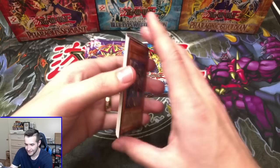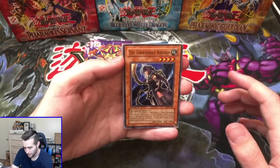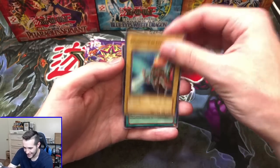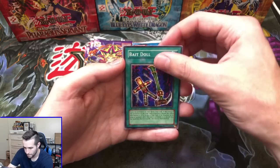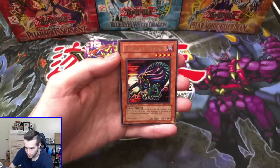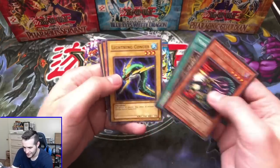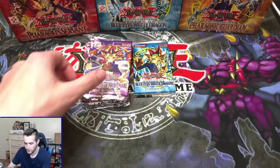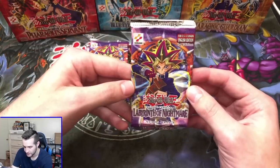Here we go — let's get an Ultra. Unfriendly Amazon, Swordsman of Landstar, Bait Doll, the Forgiving Maiden, Nuvia the Wicked. The secret has not been pulled from these or the LOB — so still waiting on a secret in this live stream.